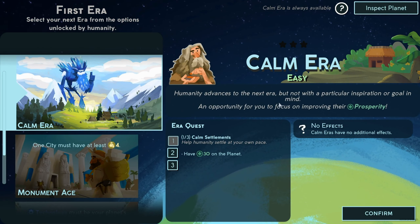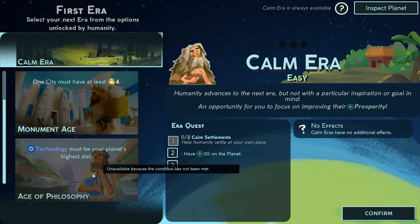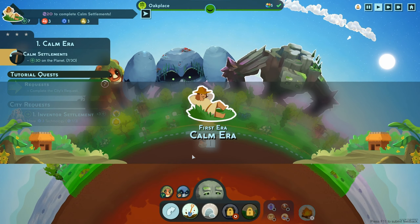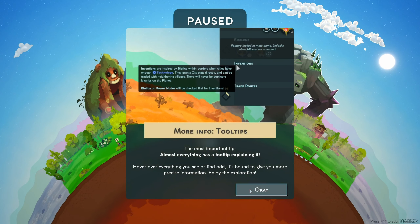The calm era. Humanity advances to the next era without a particular inspiration or goal — an opportunity to focus on improving their prosperity. Help humanity settle at your own pace. Have 30 diamonds on the planet. There are three quests in the era. I think the calm era is the only one available. I confirm — the first era, the calm era. Inventions are inspired by biotica within borders when cities have enough technology. They grant the city stats and can be traded with neighboring villages. Reus 2 has a lot of mechanics. It would be impossible to learn them all at once — learn at your own pace. Almost everything has a tooltip, and I'm very grateful for it.